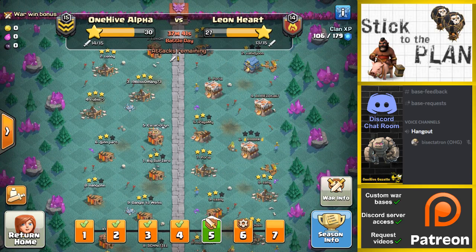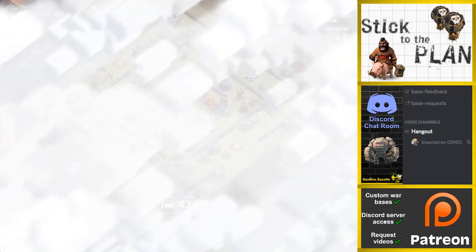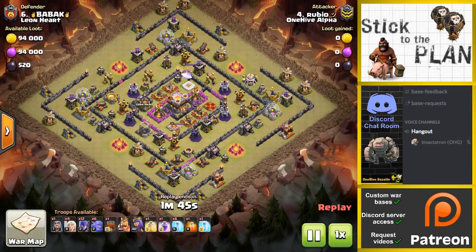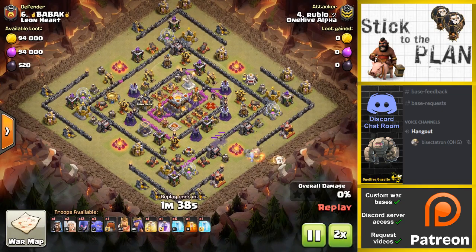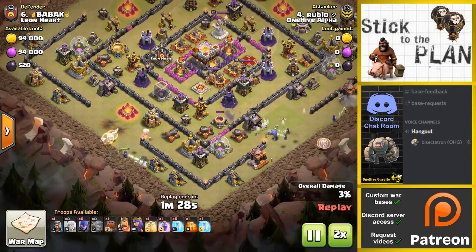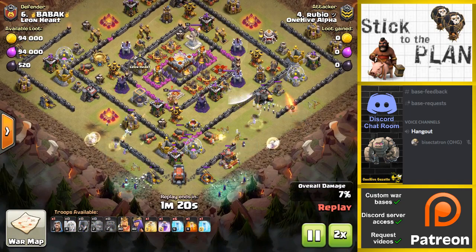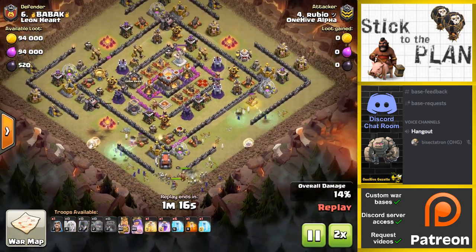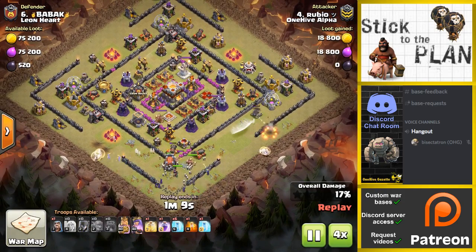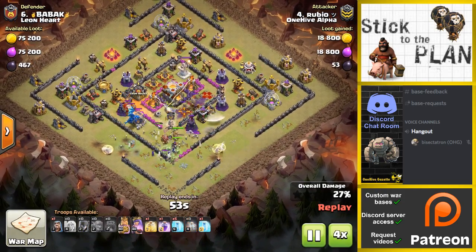It depends if they use those attacks, but we can definitely help out here getting a two or a three star — should definitely get the two star. Looking at the replay, you can see here drops down bowlers and witches on each side, kind of a similar attack. Right there the double giant bomb killed like a bowler and a few witches or something. Maybe just the bowlers — that was pretty funny actually. Got some good value from that double giant bomb. And then I think there's an Electro Dragon in the CC, which should not be an issue at all — we'll just poison it normally.